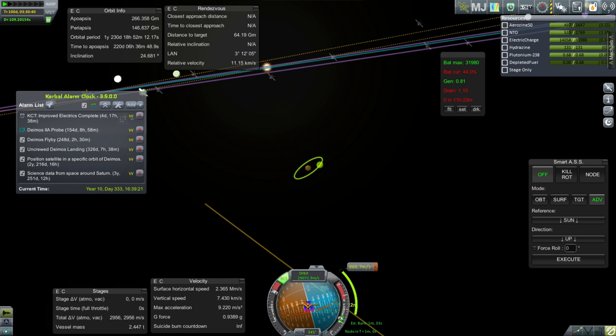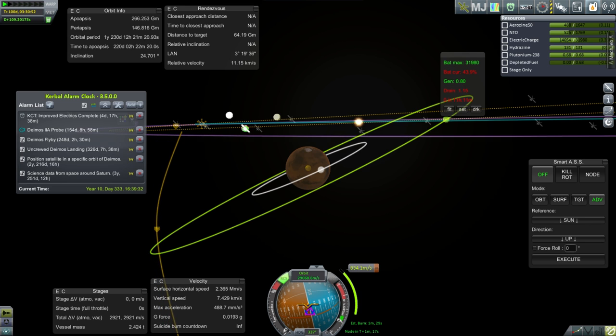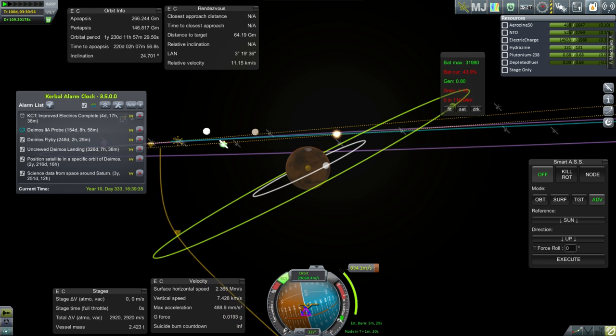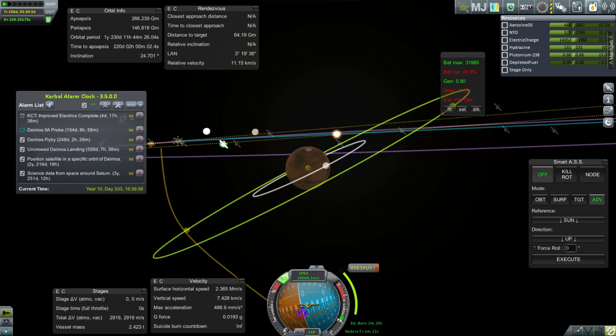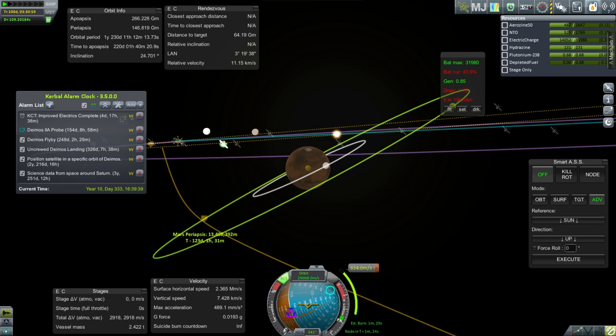At least we've got the orbit coming in. The problem with using RCS here without being able to enable SAS is that it might start a rotation. Seems to be stable for now. Nope, we've got a rotation going. Can I get the orbit in quickly enough before the rotation throws us completely off and I have to change which RCS thruster I'm firing? Probably not.